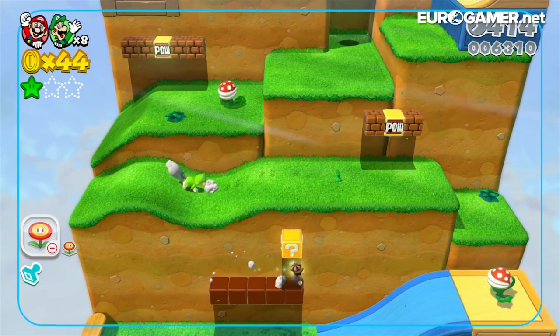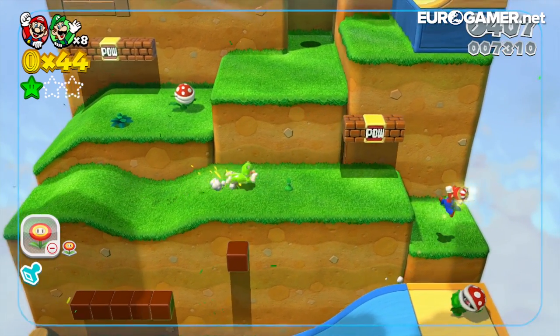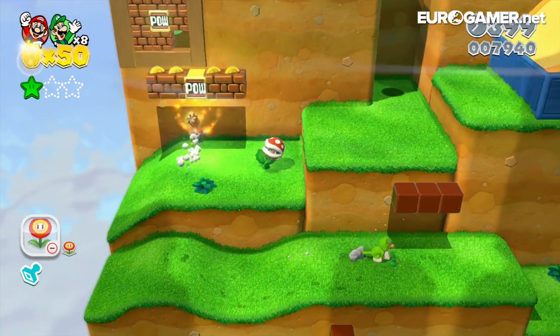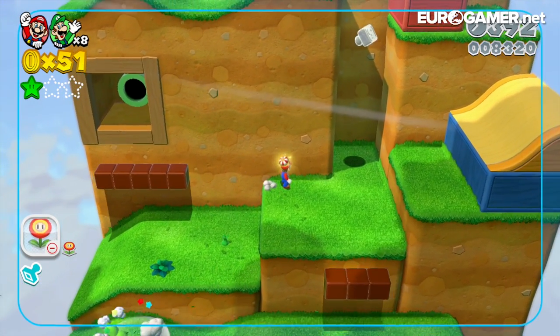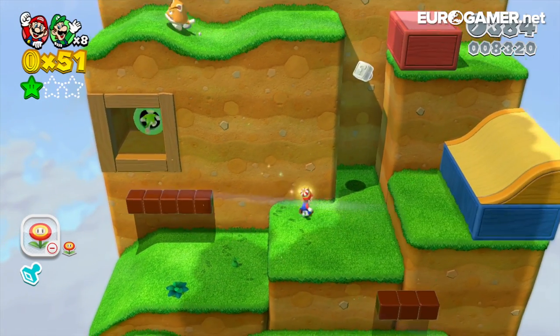Let me show a couple of moves that the cat can do — so he can run, and if I press B on the Wii remote... I think it's B, and then A. He does like a weird kind of pounce thing. You also do a dive thing by jumping and pressing attack. Have we done enough? Let's go.